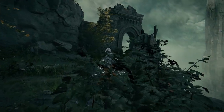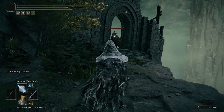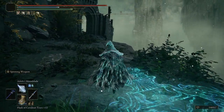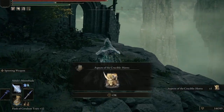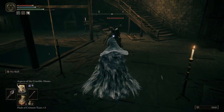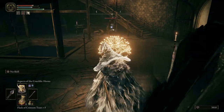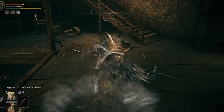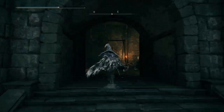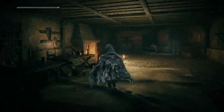Moving forward, if the drop down to this area didn't scare you, perhaps the Crucible Knight that you're about to face will. When defeated, he'll drop the incantation Aspects of the Crucible: Horns. Requiring 27 Faith and costing 18 FP per cast, this chargeable incantation is one of the three Aspects of the Crucible incantations, and it actually deals some pretty decent damage. Following the path the Crucible Knight came from, we'll eventually come to a lift, and riding it up will take you right back to the Rampart Tower Site of Grace.